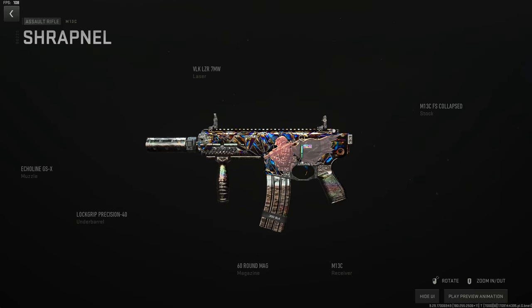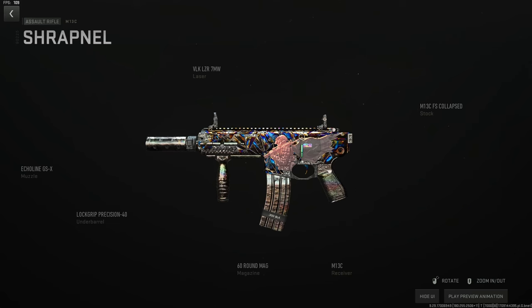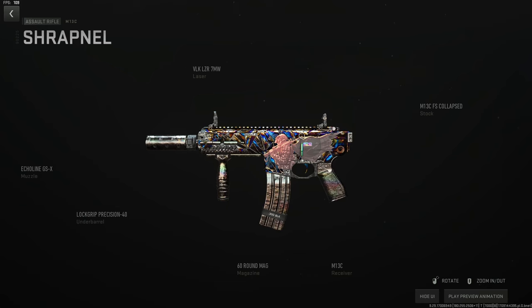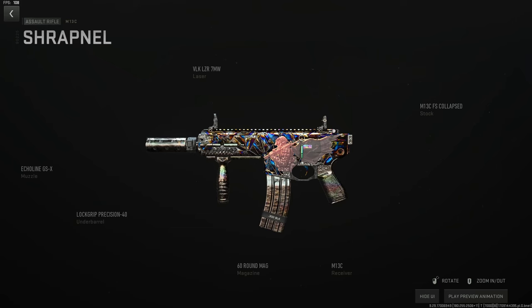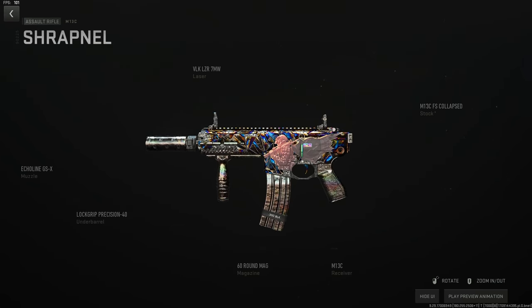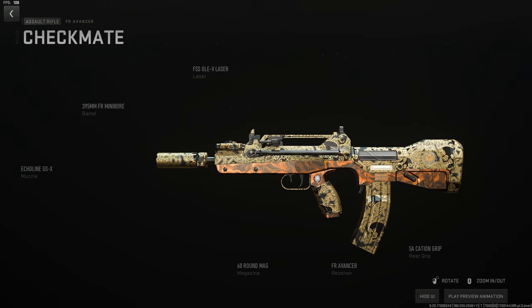The M13C beats out the 74U and we can suppress it. Go stockless and start with the Echo Line GSX suppressor to stay sneaky, the LOP Grip Precision 40 for recoil control, 60-round mag as the largest, the VLK 7-milliwatt laser for stability and ADS sprint-to-fire — you can shoot from one side of Building 21 to the other — then collapse the stock on the rear. This gun is a demon. Run them as a pair in trios and you'll decimate everyone.